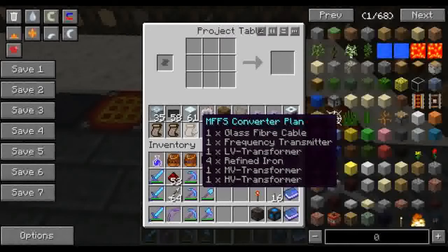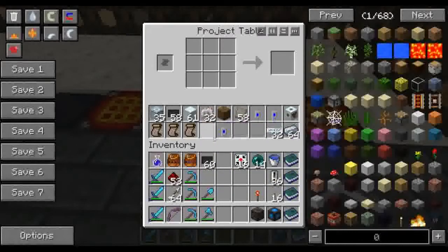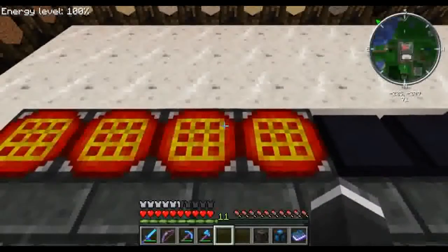I'll show you guys that. Converter I don't need right now. So I can take the carbon plate from here — wait, I already have 16 in my inventory too.